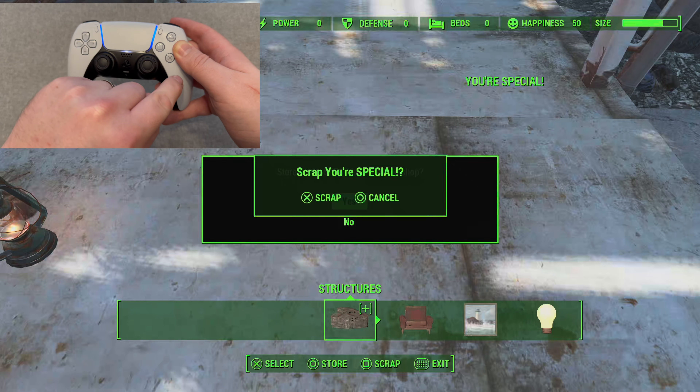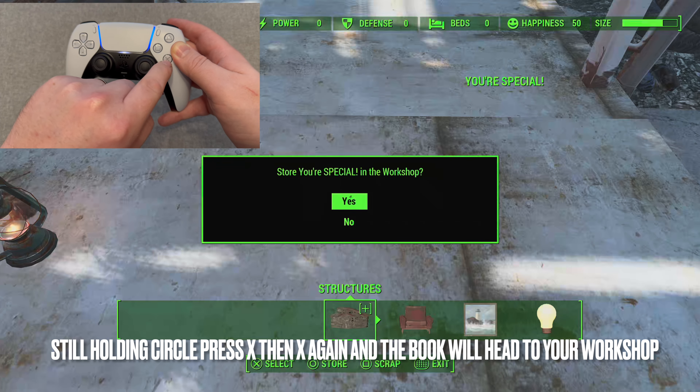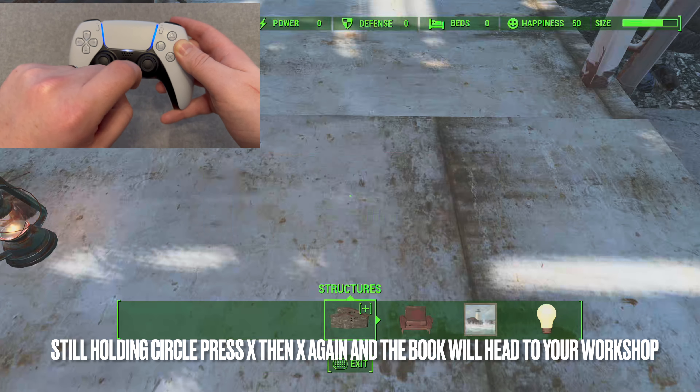Don't worry — head to the workshop and you'll see the book is here now under misc drop, and you can now choose another special attribute. I would watch the next bit of the video for the other duplication method to duplicate multiple books and speed up the process — get 10 in each area for charisma, strength, and so on.